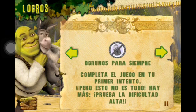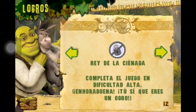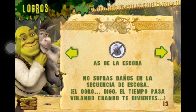Alright, let's play. 'How about the error over?' — clear the game on your first try. 'King of the Swamp' — clear the game on high difficulty. I'm gonna try to do that, to see if I win that. 'Winner of the Bruin' — do not get damage on the Bruin sequence.